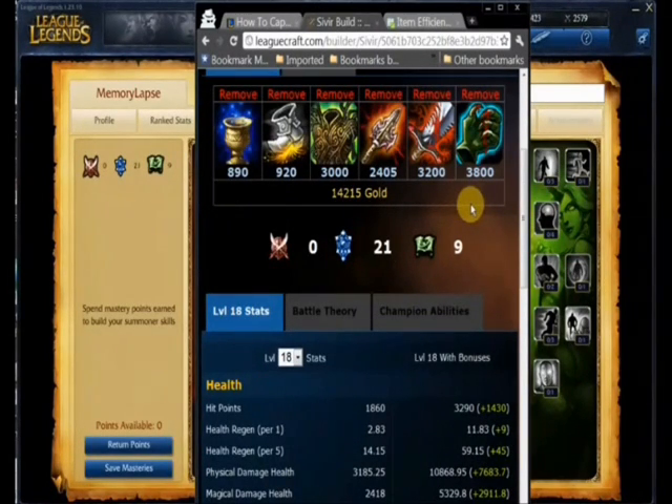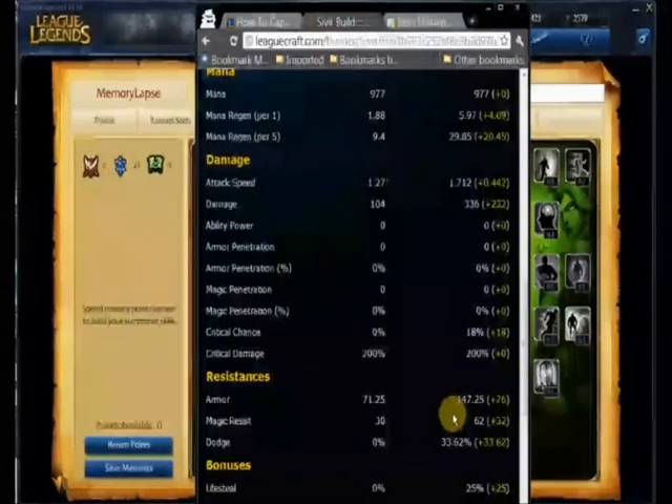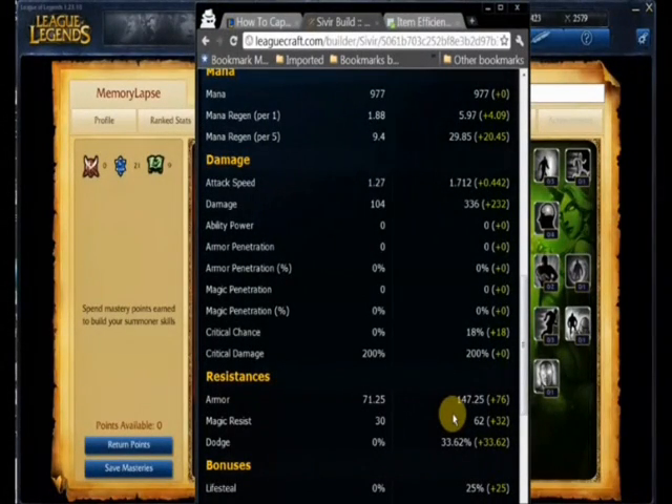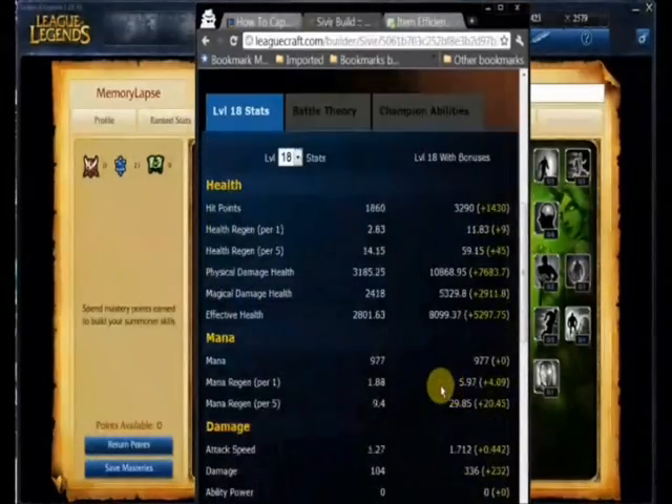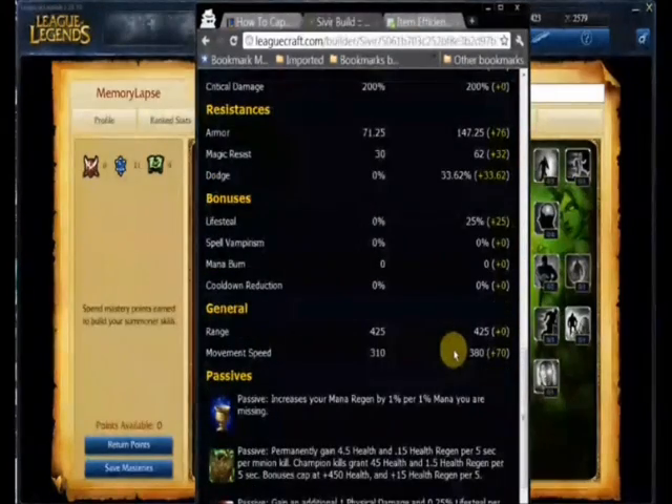Sivir becomes the type of hero that enemies will not want to waste spells on because they can't kill you. You've got 3,200 hit points and 147 armor. Essentially, for a melee dealing pure physical DPS, you're looking at about 7,500 effective hit points that they have to come through, by the way armor and hit points are calculated. So you've got like 7,000 or more effective hit points.